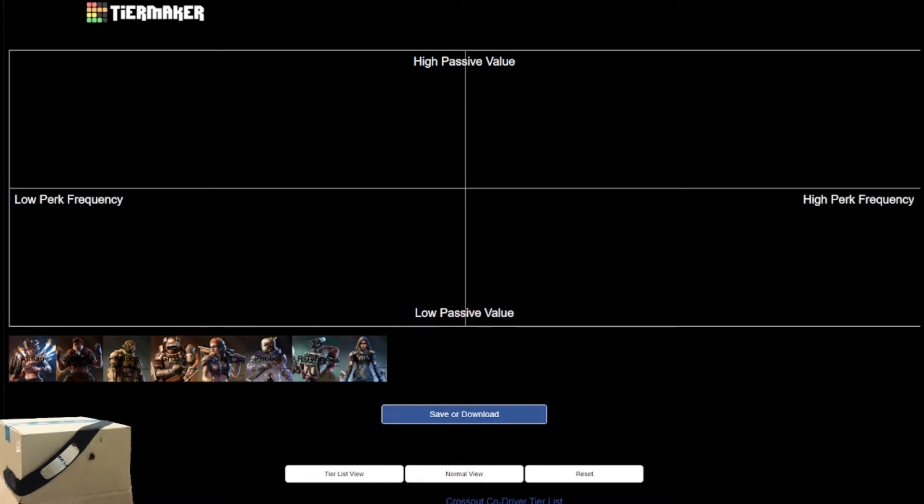The resulting position on this XY-axis is the sum value you get for a particular co-driver. The higher on the vertical axis the better, and the farther to the right on the horizontal axis the better. An active ability of the highest frequency is available every single match and effectively every single minute during those matches. An active ability of the lowest frequency is one that typically doesn't come up in a match — you might not see it across multiple matches.